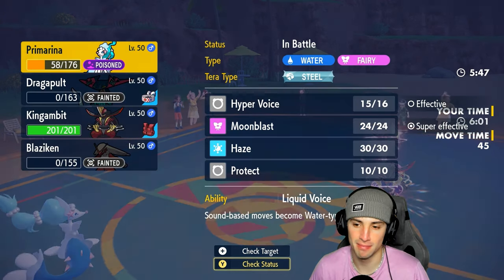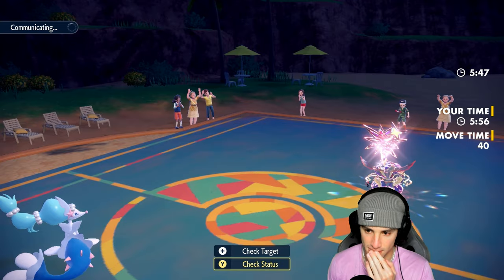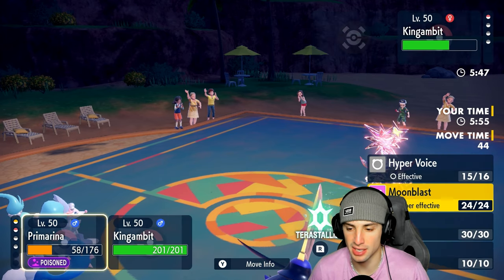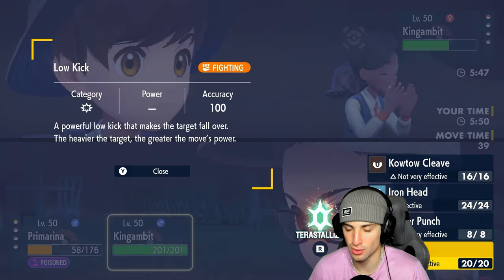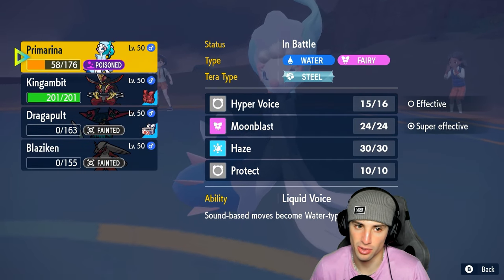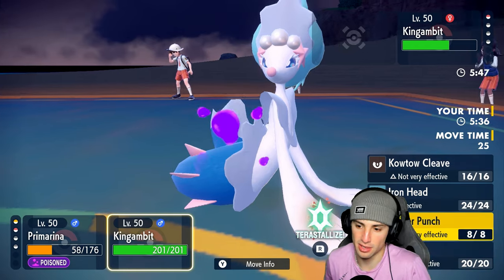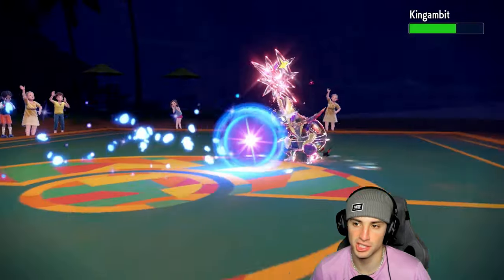Primarina down to 58 HP — a Moonblast will KO. Could they go for Sucker Punch? Do I even tera? I don't think so — I like my Kingambit typing here. I'm just going to launch a Moonblast and go for a Low Kick. The opponent teralized Primarina — got Steel tera, but what's the point? There's really no point — might as well keep your Water/Fairy typing. Moonblast is going to launch — that's just going to be GGs. Thanks for playing! We pick up the W, now sitting 2-0.